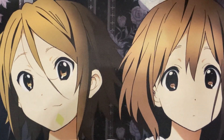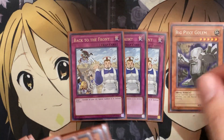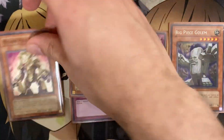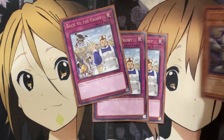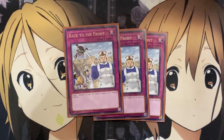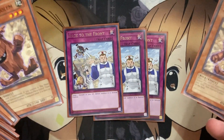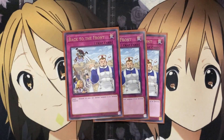For the only trap in the deck, I run three Back to the Front — same logic as Monster Reborn. If you have Big Piece Golem on the field and one of the other golems in the graveyard, summoning it out with Back to the Front gives access to the third golem. I run this over Call of the Haunted because I use it more as a defensive play than an offensive one, though it can be situational. If you want to try Call of the Haunted, by all means swap it in.